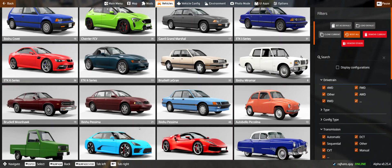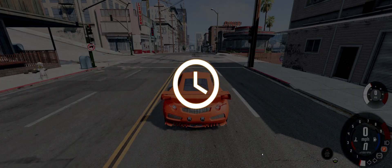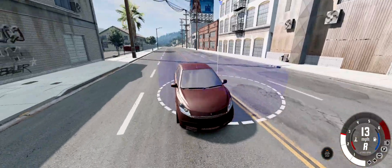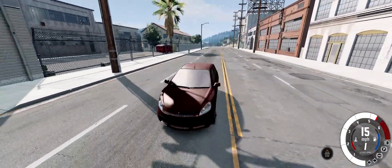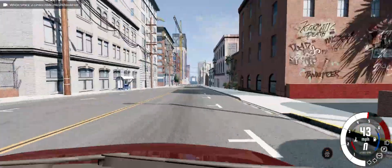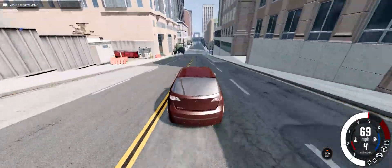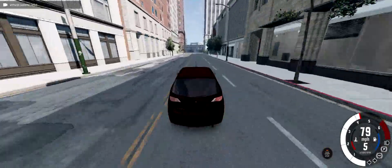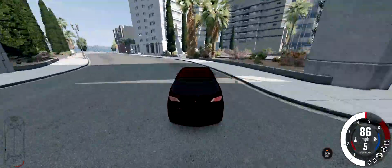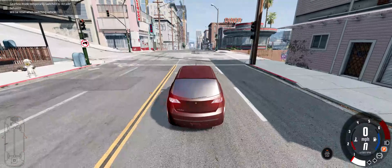Now for the fourth one, we have the Hisanti Wazzler. It's a tiny hatchback thing, nothing too special, kind of based on a Mitsubishi. Struggling to get to 85, and into the wall at about 90. It's okay for a hatchback, but it's slow - nothing that special.